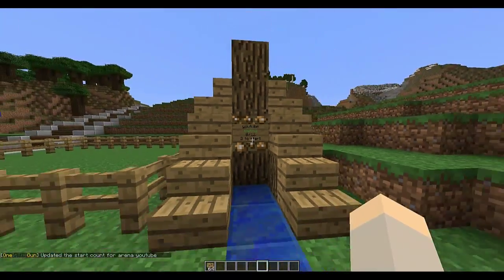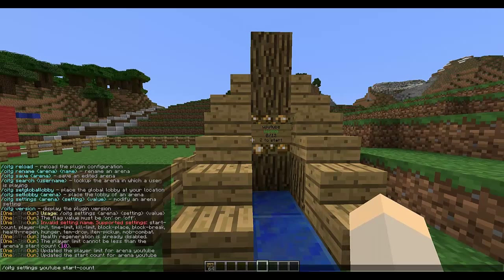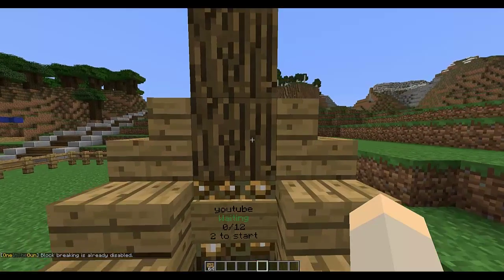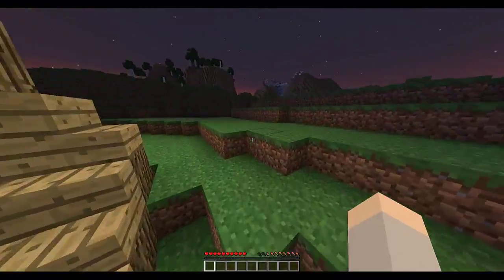Now we're ready to start. For block break, you can probably turn that off unless you've got WorldGuard or another plugin — I'll set block break to off. Now I've got a friend to help showcase the gameplay; I'll leave his channel in the description to help him get 250 subscribers.